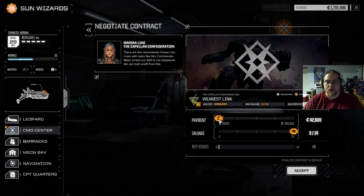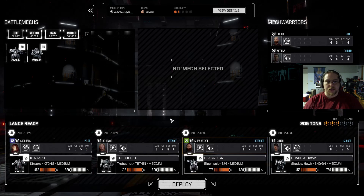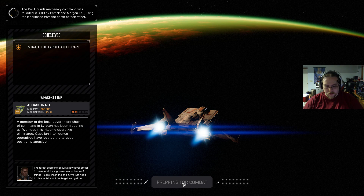We're actually going to go for the weakest link because we get some positives with this group, which is helpful. We're going to take two picks out of the options — we could do three, but this allows us to increase our reputation so we're gonna accept and start this. We'll see you next time — there we go.